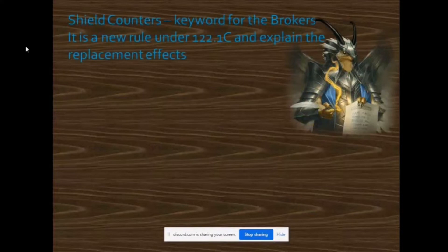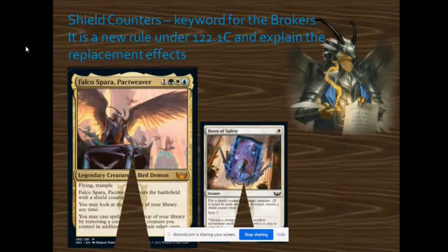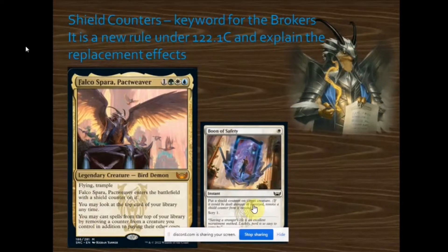The last family within New Capena would be the Brokers. They have the mechanic known as the shield counter, which is a new rule under 122.1c and is considered a replacement effect when it enters the battlefield. We do have an older card that has its own keyword that puts a shield counter on it — we'll discuss that shortly.